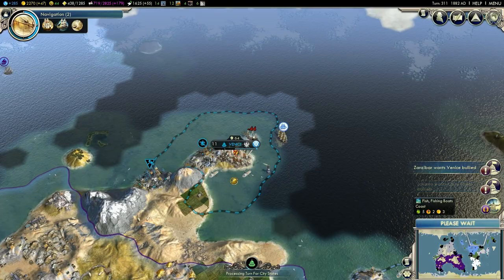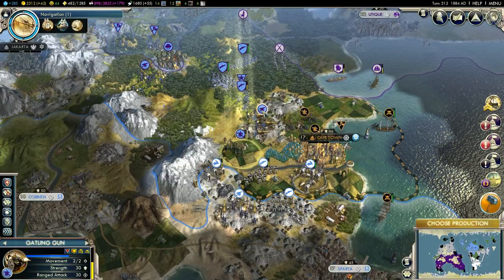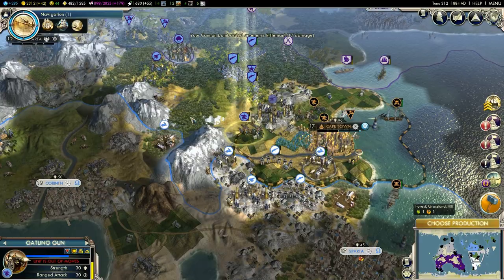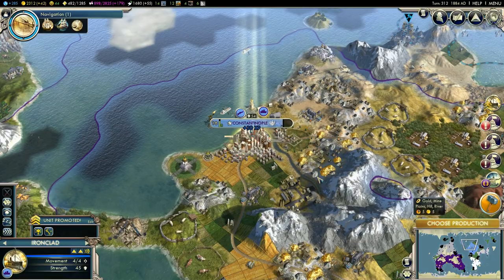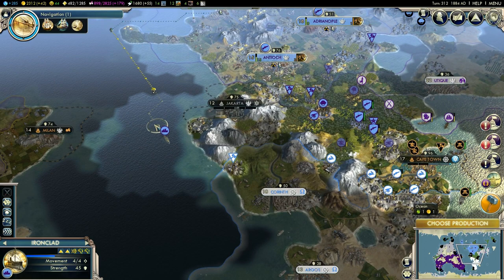That's right Alexander — I have allies all over, and you should remember that. Let's try to take these guys out and take my units forward. The worker there will build the trading post.